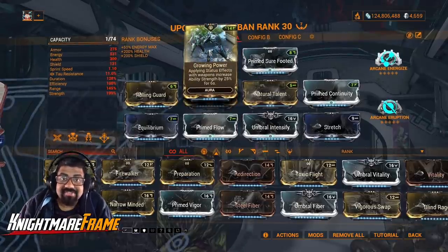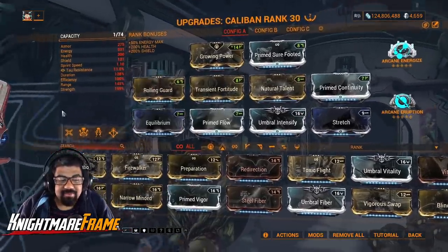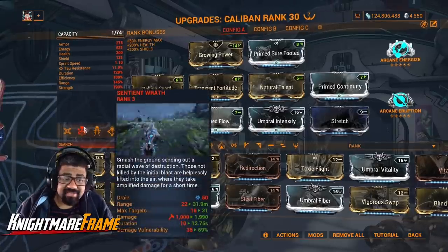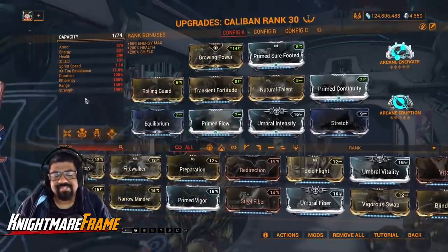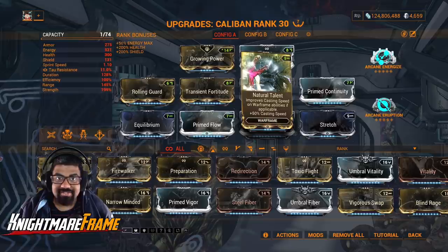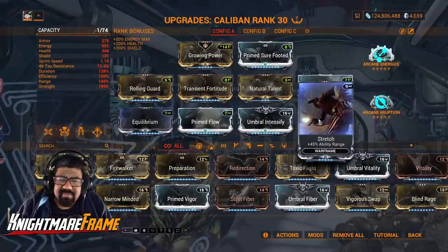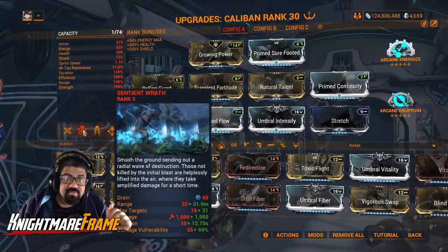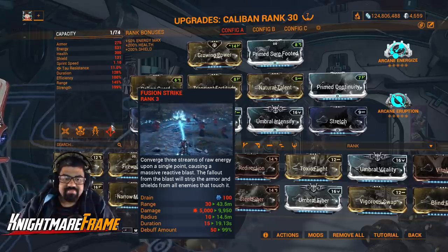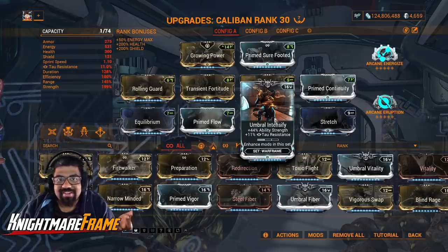Let's take a look at the Caliban build. I have Growing Power in the aura slot, giving me a 25% Power Strength increase every time I proc a status effect. This bumps my Power Strength just enough to give me that 100% debuff, and more Power Strength also gives more shields, some damage, and increases the debuff — currently at 69%, and with Growing Power we'll get around 74%. Natural Talent is essential; without it, Caliban is a sitting duck since his fourth ability already locks you in place. Stretch adds some range — he already has a really good base range of 22 meters on his two, 30 meters on his four, and a 10-meter radius AOE, giving 14 meters on the AOE radius and 43 on the beams. Power Strength comes from Growing Power, Transient Fortitude, and Umbral Intensify.